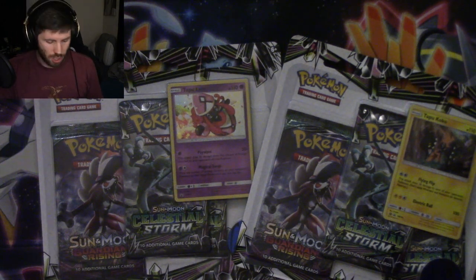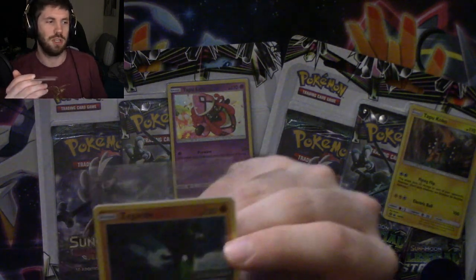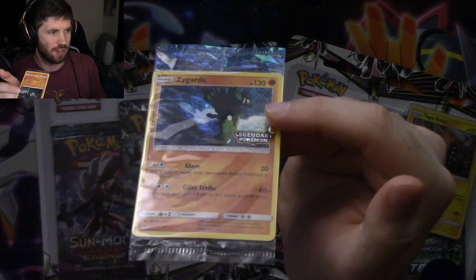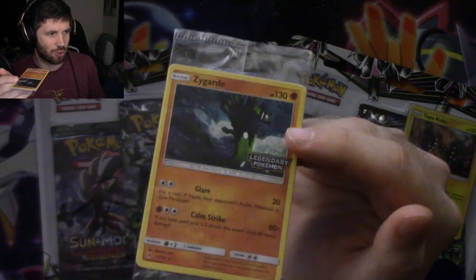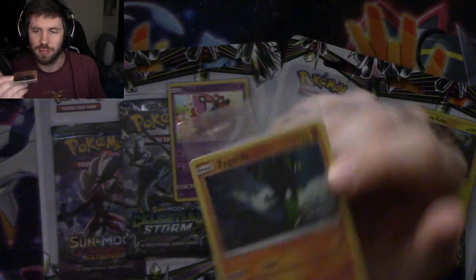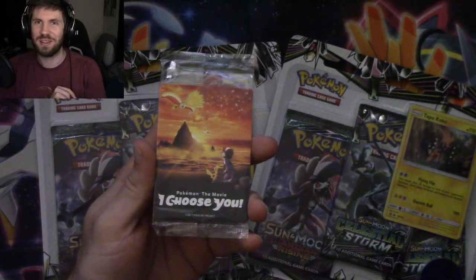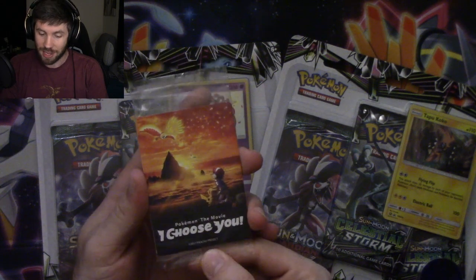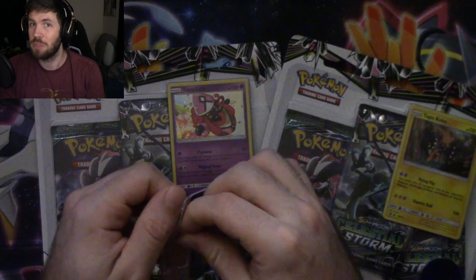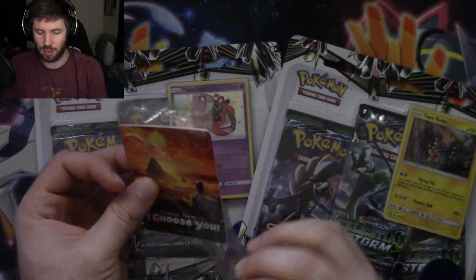Mine didn't get any, strange enough, but since I'm good friends with them, they gave me a couple of things. First off, they gave me the Forbidden Light Legendary Pokemon stamped Zygarde. It's super, super cool. I got one that I made sure was in pretty good condition, and I'm very happy about that. I'm not going to open that one, but I am going to open this because they gave me their last Pokemon movie I Choose You little pack. So we're going to see - I believe it's three cards - and we're just going to see which three we get.